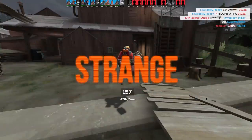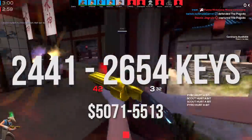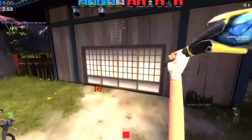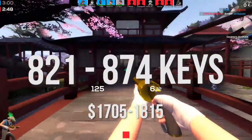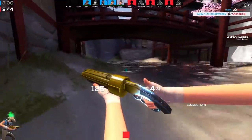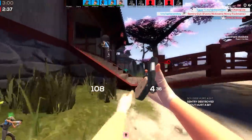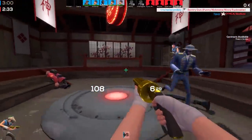Moving on to the stranges, they're going to cost you 2,441.86 keys to 2,654.97 keys. That's because the Golden Frying Pan is counted in that, but if you didn't want to count it, it's going to cost you 821 to 874 keys — quite a big difference from one item. The stranges are so expensive because the Australiums are in there, and you've also got all of the strange festives included, so it makes sense that they are the most expensive type of weapon so far.